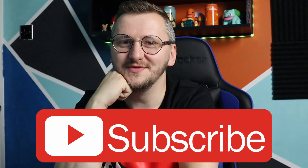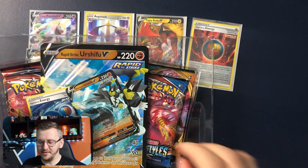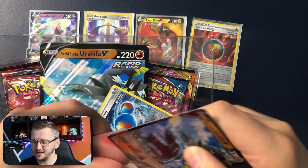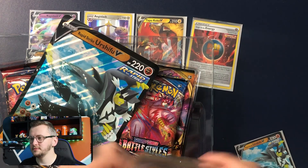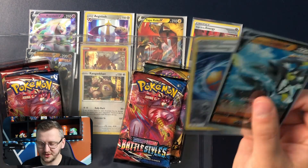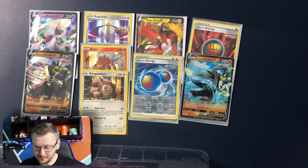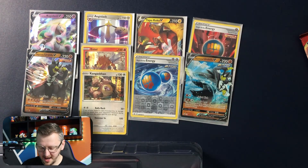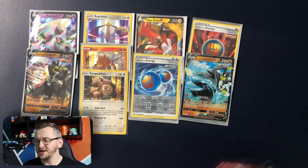Remember, if you're new to the channel, just click subscribe, like, comment, do whatever you like. Box number three with Oshifu Rapid Strike. We have those two cards, a big Oshifu Rapid Strike Jumbo. We have four packs — exactly the same packs as we have in the other two boxes. And here we go — there is your code card guys for this amazing box.